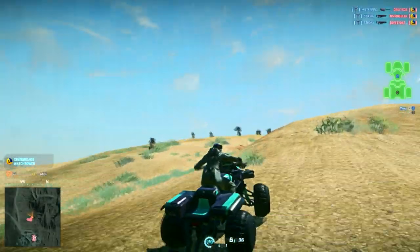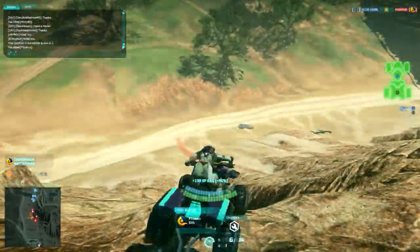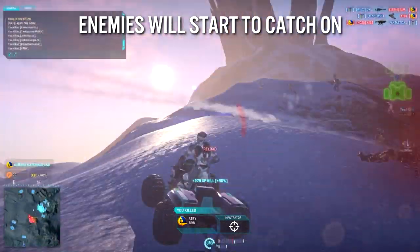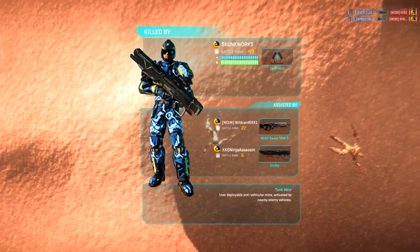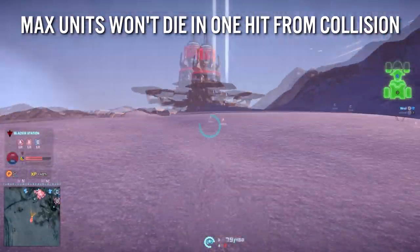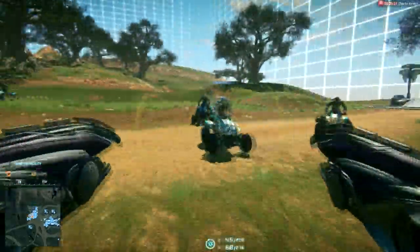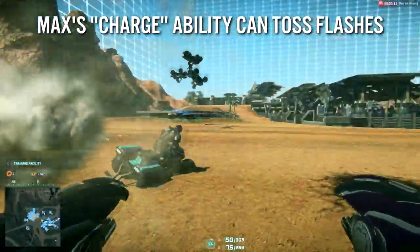The last weapon I'd like to talk about is the Flash itself. The Wraith makes road killing unsuspecting enemies a lot of fun, but there are some things to think about before running folks down. Firstly, if you're constantly running through mobs of enemies, they're going to catch on — usually in the form of an anti-tank mine which is going to ruin your day. There's no real defense to this unless you know where the enemy dropped the mines. Also, max units will not die in one hit from being run over; it will take multiple passes to kill a max unit from collision damage alone.